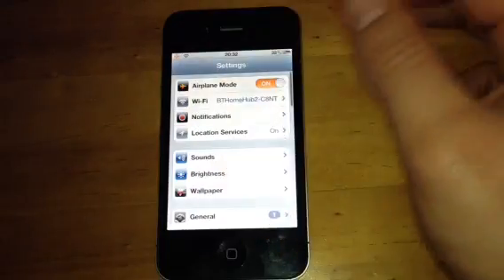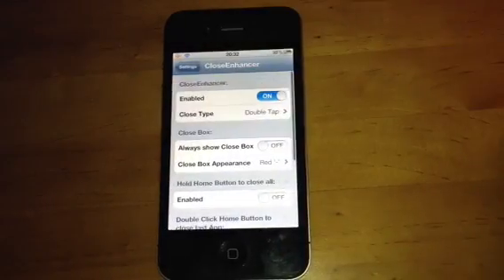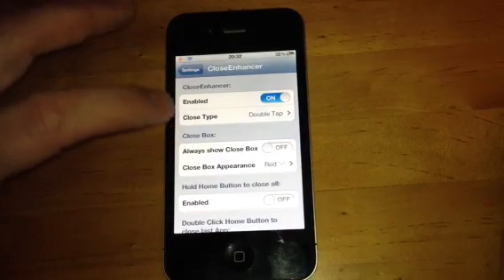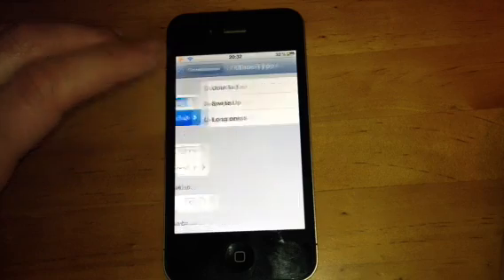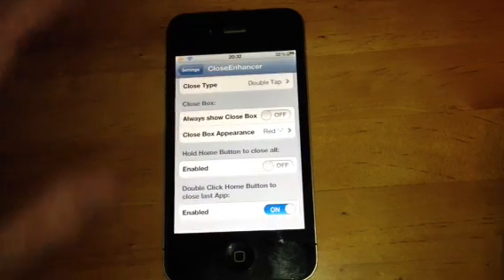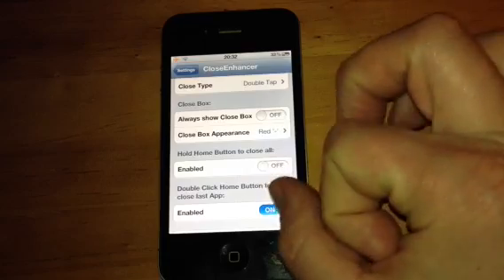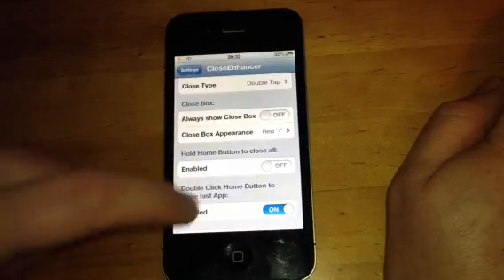After you have resprung, that will turn up into your settings. Go to Close Enhancer. You've got Close Enhancer enabled or disabled — I've got it enabled. You've got Close Type: you've got Double Tap, Swipe Up, Long Press. You can change the color of the little red symbol, so you can delete the apps to red or black.